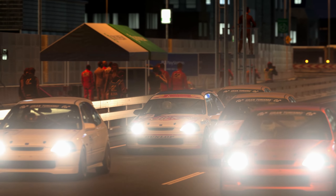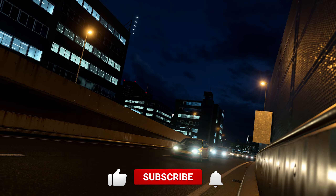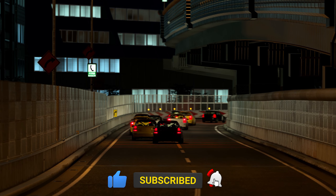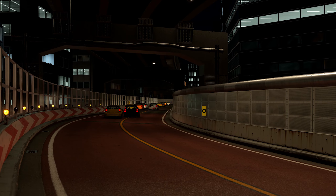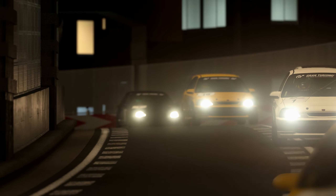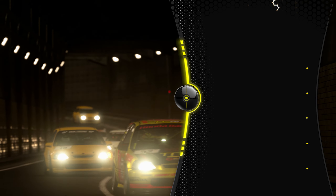Hello everyone and welcome back to the Gran Turismo Weekly Race Guide here in 2024, week 29. It's a high speed week this week. First up, Daily Race A, we're at Tokyo Central Clockwise, which is very small and very quick. And we are in the Civic Type R touring car, which is a pretty nice car to use. I'm not so sure about it here, though.